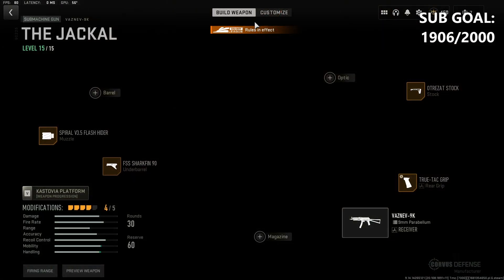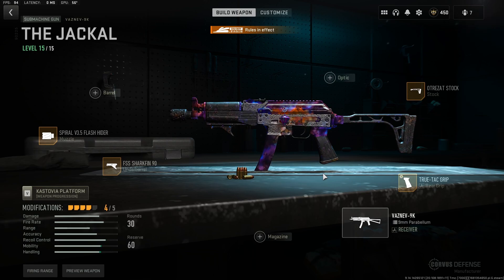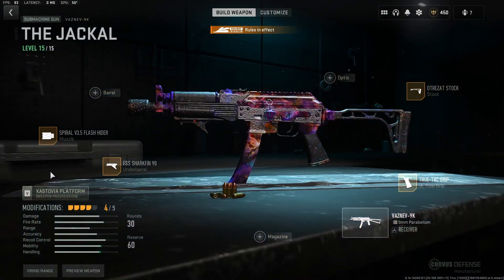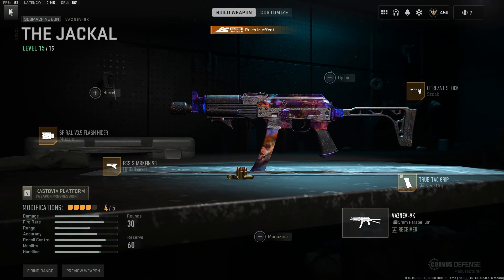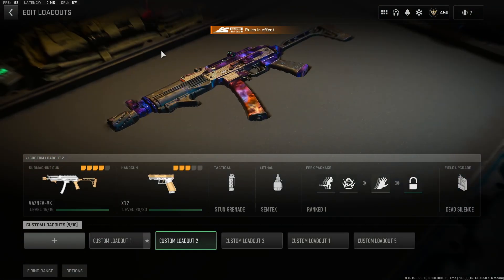Moving on to the SMG — the Vasnev. It had a small nerf to headshot damage recently, but that doesn't really change the class. This is my go-to setup. If you find the ADS is a little lackluster and not as snappy as you want, take off the muzzle and swap the True-Tac grip for the Demo X2 grip — a little more snappy but slightly more recoil. This is my overall all-round Vasnev class. Again, pair it with the pistol as secondary.